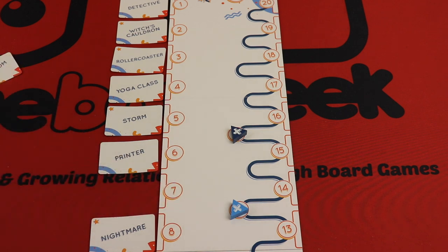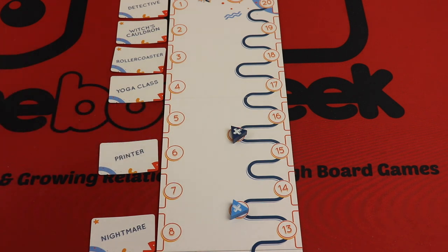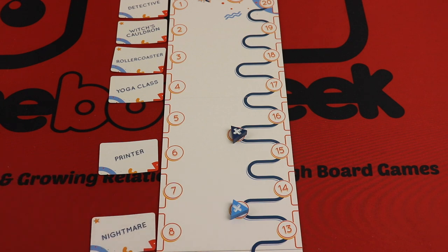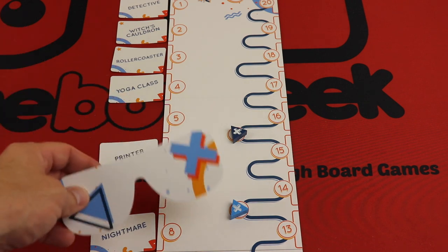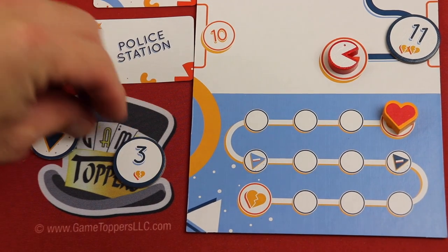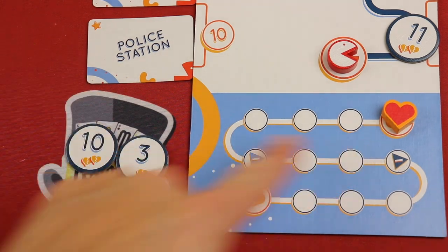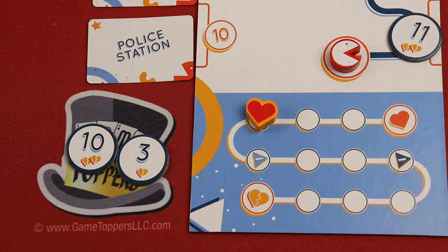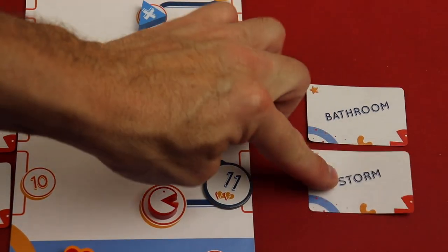Let's say the guesser says 'I think there's a storm' — someone did have a 5, so that's correct. But then they say 'I think this was a nightmare' and nobody had nightmare — the round ends. That's the strategy of the game, because this player needs to try to get the ones they're most sure of. If their first pick was nightmare and nobody had it, round over, you get no points. For each player that still had a token that was not guessed, they flip it over and you go down that many points.